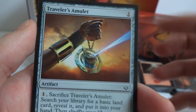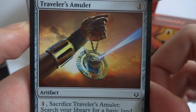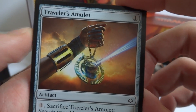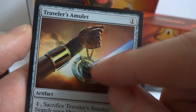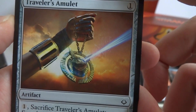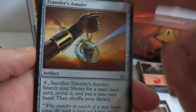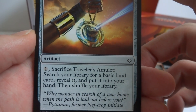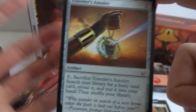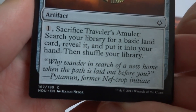This is Traveler's Amulet — just a one generic mana cost artifact. Beautiful sunset in the background with someone holding it up, looking very Egyptian, very shiny. Once played, pay one and sacrifice it to search your library for a basic land card, reveal it, put it in your hand, then shuffle. Cool especially in a multi-color deck when you need a specific land.